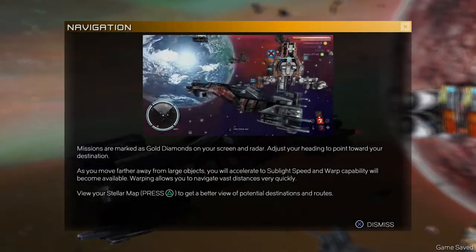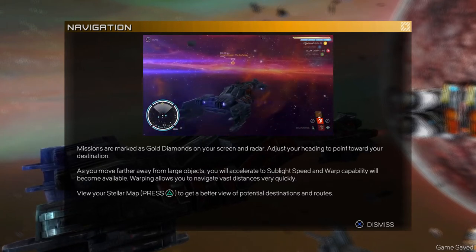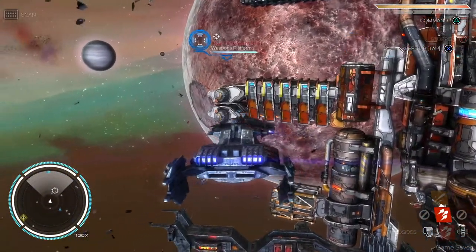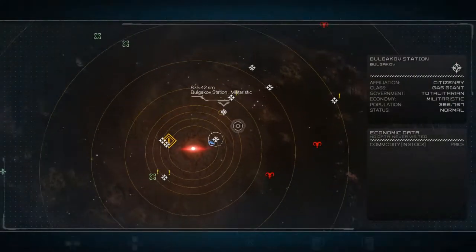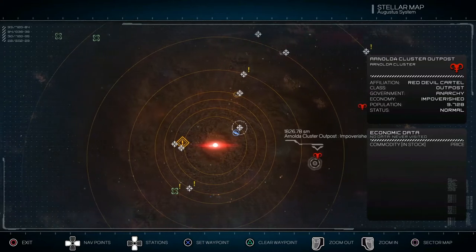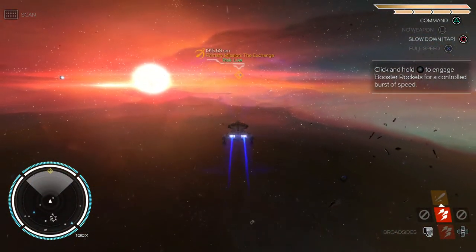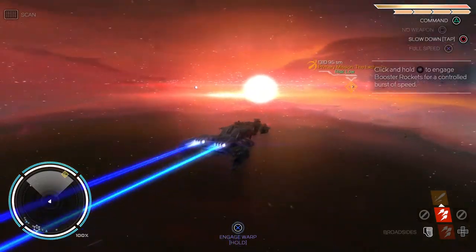Missions are marked as gold diamonds on your radar. Adjust your heading toward the destination, move farther away from large objects, and accelerate to sublight speed — warp will be available. Let's just have a look at the map. Oh, this map looks so good. We're going there. Still like this map. Accelerating to sublight. Apparently you could literally just get there flying like this, but I'm not going to. I quite like that.